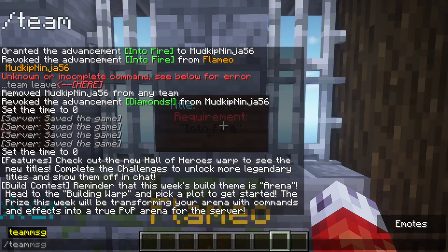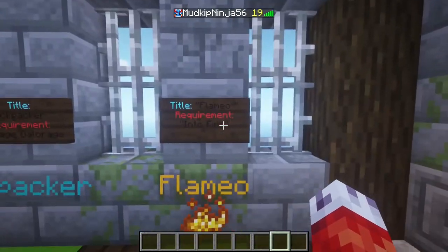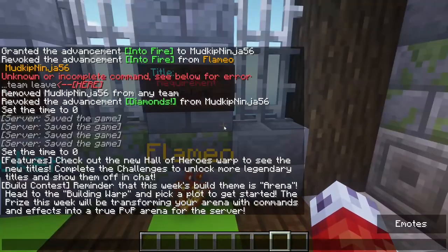By using /team in Minecraft, you can do various things like set up teams, remove players from them, add players to them, and list all the teams you've created. For example, if I type /team you can see we can add a team, empty a team, join, leave, all that kind of stuff. For our purposes, we're just going to be focused on creating teams and then modifying their variables to give players custom titles — titles being things you can see before your name when you type in chat.